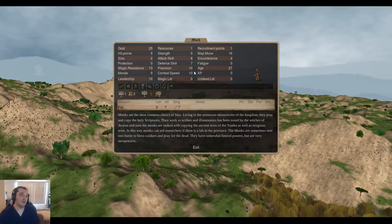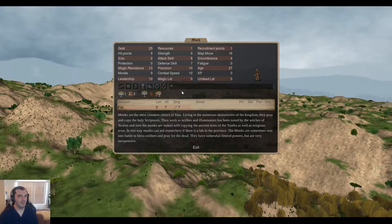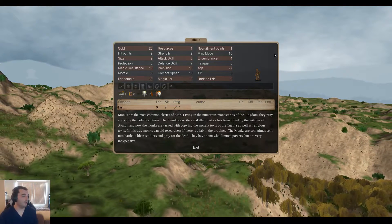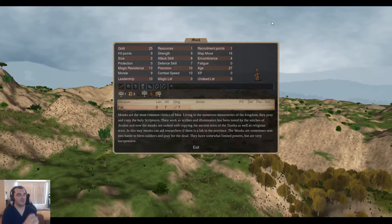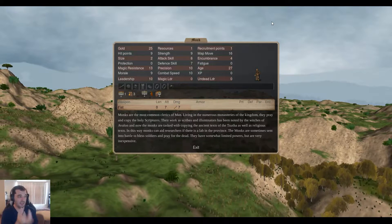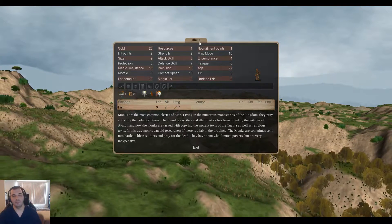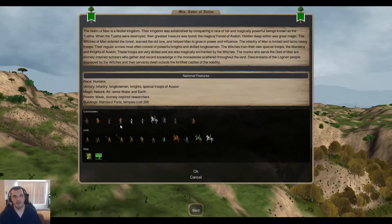If I'm dealing with that sort of thing, another nice thing is that because they're such gold-efficient researchers, it's nice to just have a bunch hanging around doing research. Then if you end up in a war with Satis or whatever, you can just pull them off the bench and throw them into battle. I really value being able to take a researcher and use them in war. I hate having units that are just pure lab monkeys that contribute nothing in a fight. So I really like Monks for that — if I need priests, they're excellent go-tos.